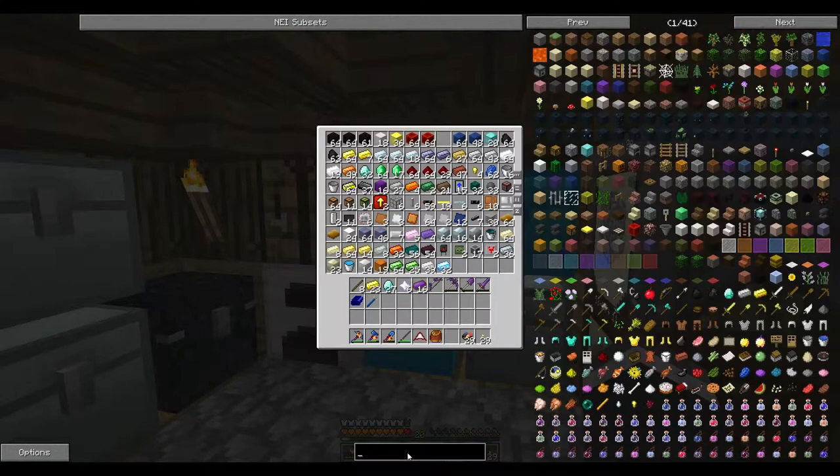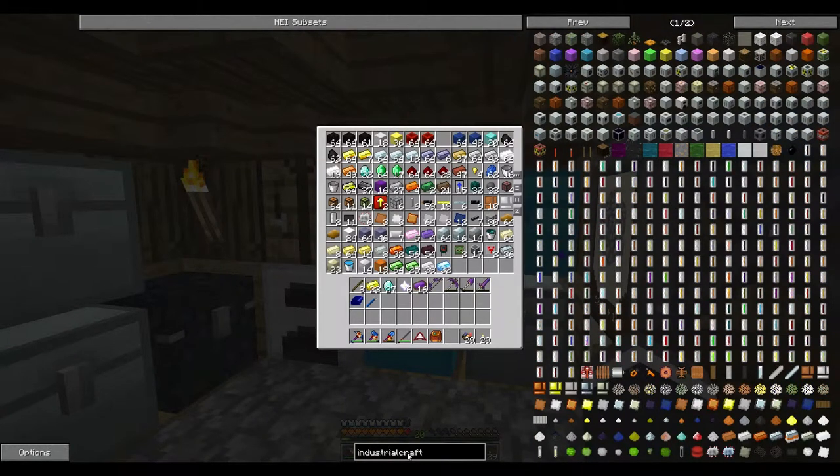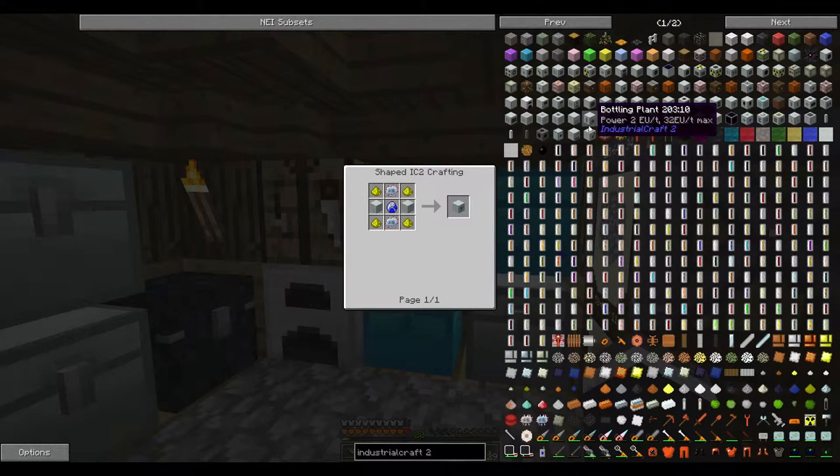I will actually make up the IC2 stuff that we need. If I search Industrial Craft 2, what we need for this UU matter — that's what we need, and we need to replicate. Obviously we've got an age full of UU matter so we don't really have to generate it, but I want to have the machines there anyway. Basically what we're going to need — we need this mass fabricator here to produce the UU matter. We also need one of these scanner things, and a pattern storage for the scanner. These things are not cheap at all — they need teleporters, which need advanced circuits, advanced machine casing, which requires advanced alloys. You really go down the rabbit hole here.